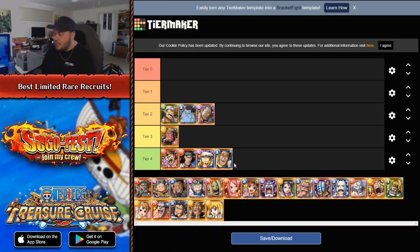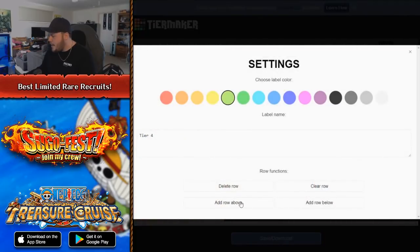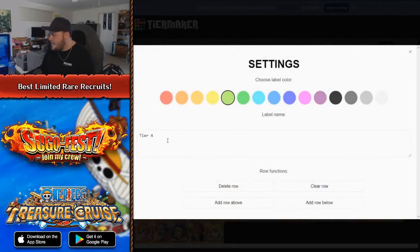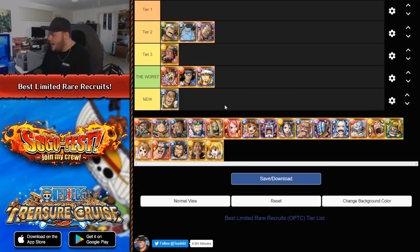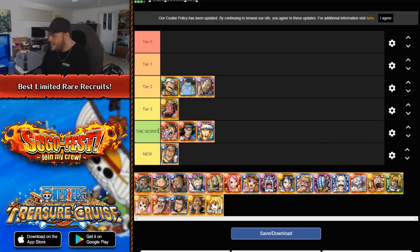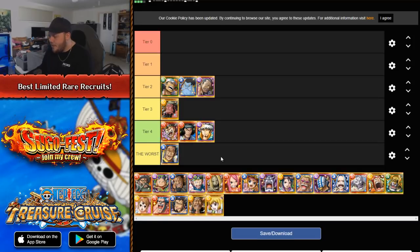Kizaru — he is legitimately the worst. He is very bad. I'm going to add a separate row below for him. Tier 4 and then the worst. That's the way it's supposed to go. This character is just awful. Be very upset if you do pull this guy. Lore is pretty bad as well, but at least Lore and those guys are somewhat usable. Kizaru — not really.